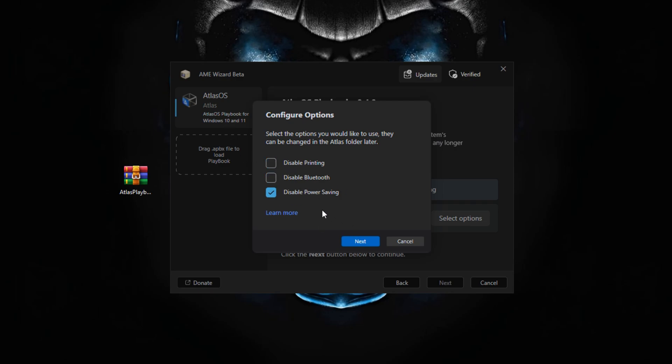Next we have Bluetooth and power saving options. Since I use Bluetooth and printing, I'll uncheck those. Disabling power saving is really important — you want to maximize power usage to help with performance. Click Next. For hibernation and automatic updates, disabling both is really helpful. I use the snipping tool so I'll uncheck that option. Next, disable notifications and consider unchecking removing Microsoft Edge or installing a new browser if you use Edge.